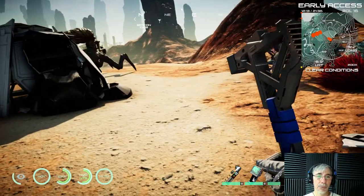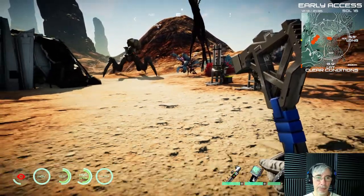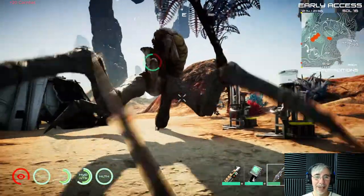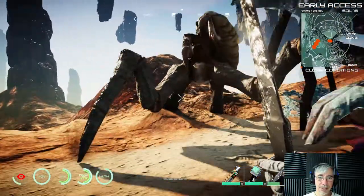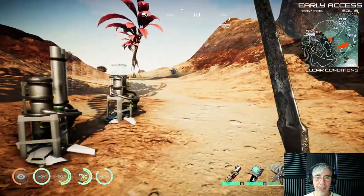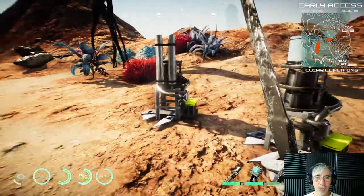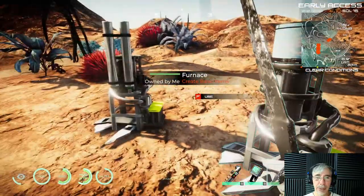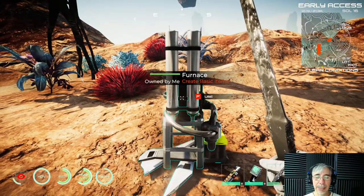We have some company here — I don't have many defenses. I should surround this part of the base with some defenses. But you get the idea: you can have several furnaces, since water distilling takes a long time.